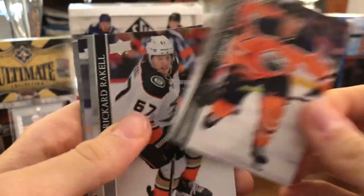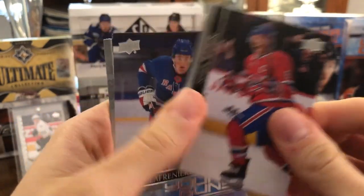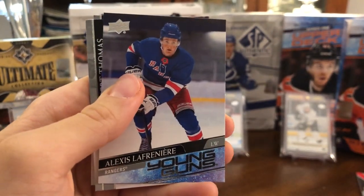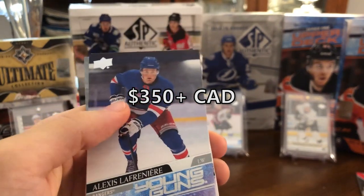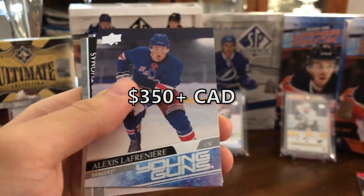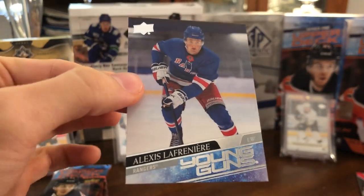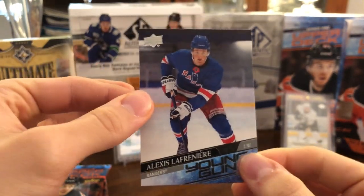We have Brady Tkachuk, Oscar Klefbom, Ricard Rakell, Shea Weber, and — holy crap guys — there he is. Out of the blue, it just caught me by surprise. I was stunned a little bit. May as well stop the break now — I'm joking. But wow, guys. There it is. Alexis Lafreniere Young Guns.